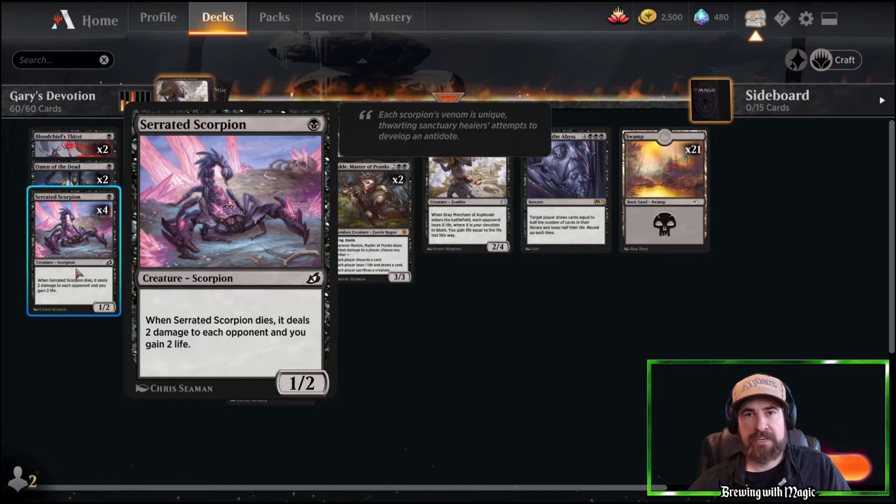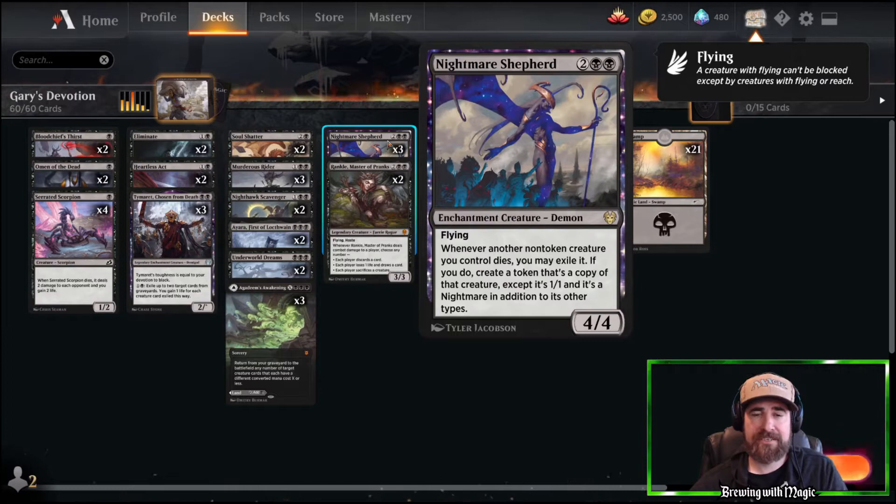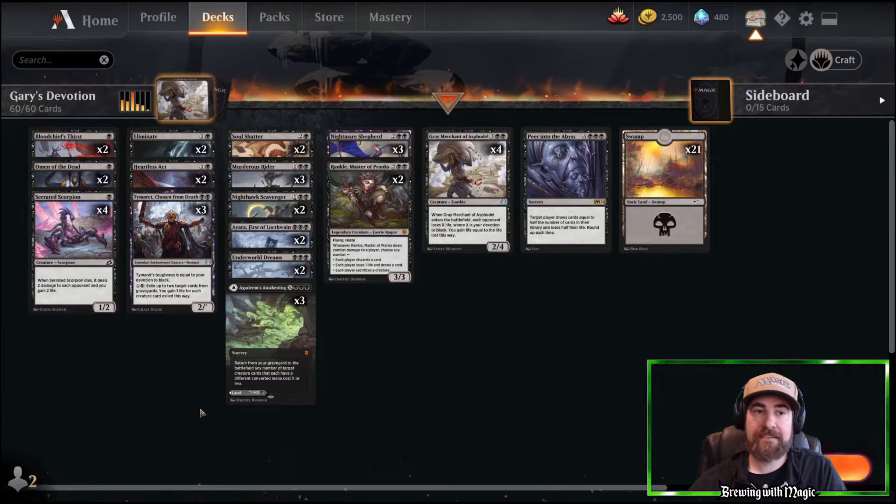We have four copies of Serrated Scorpion — probably one of the better one-drops in black, since when it dies it does two damage. It has one mana symbol, the most you can get for a one-drop creature toward devotion for Grey Merchant. With Nightmare Shepherd on board, if they kill the Scorpion, they take two damage and it comes right back as a 1/1.